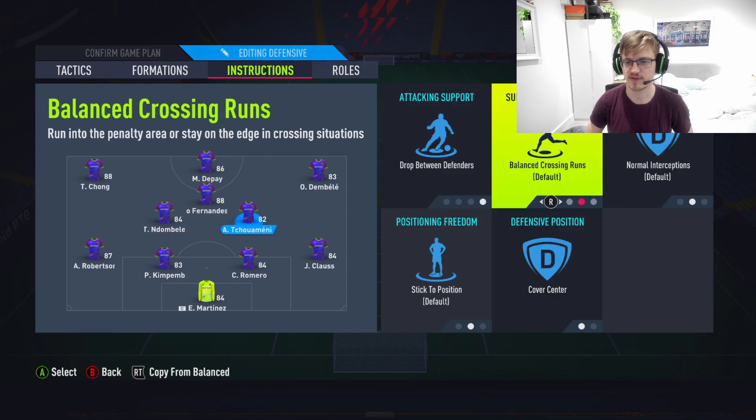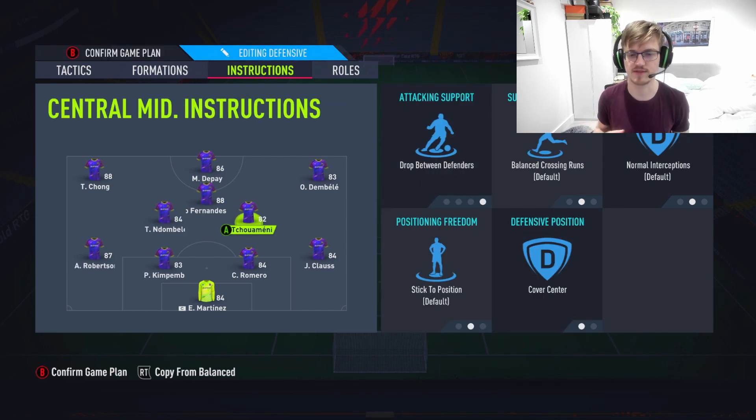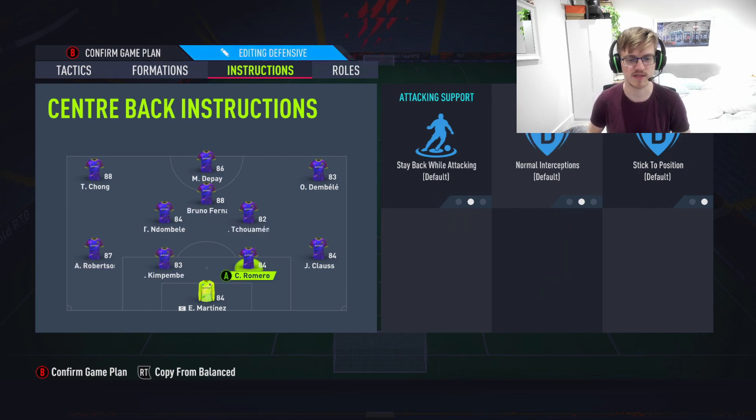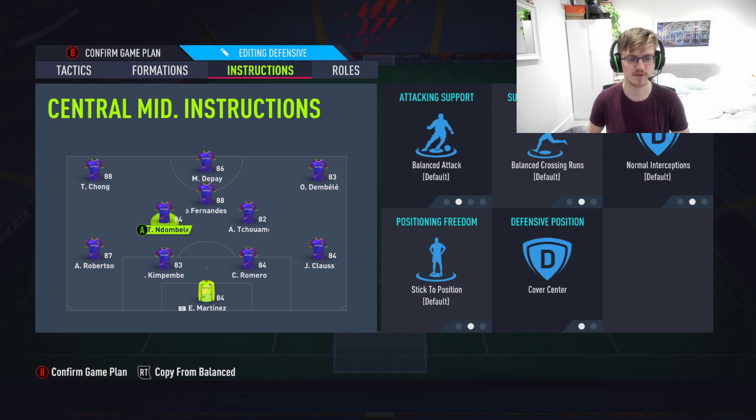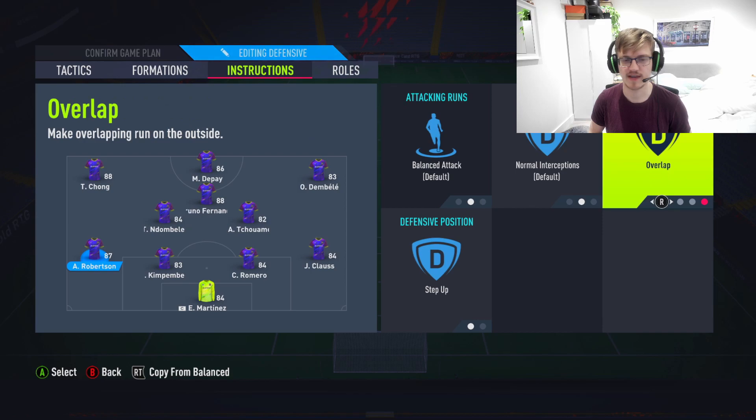You have to do something very different here — you want one of your central midfielders on drop between defenders and cover center, and the other one on cover center. The reason for drop between defenders is because this formation will get countered too easily if you don't do it. Drop between defenders covers the two center backs and helps you really defend. Cover center covers the middle, and the other CM is the middle man between that and the CAM — which is exactly what Ndombélé does in this role.